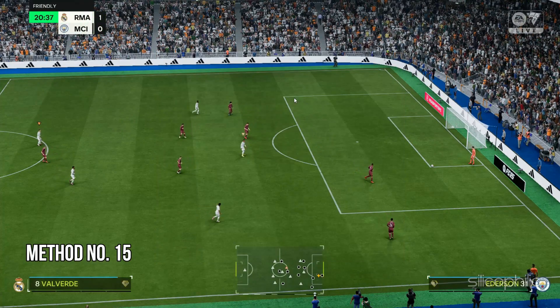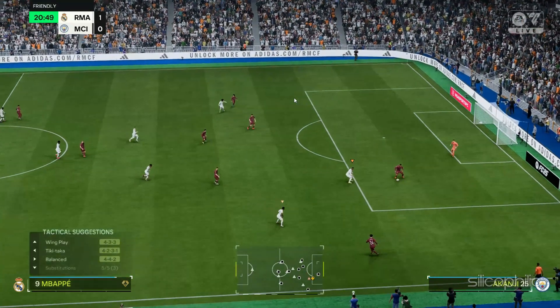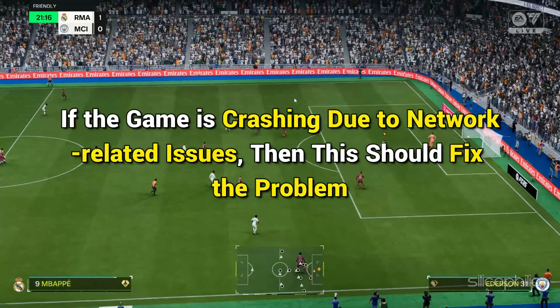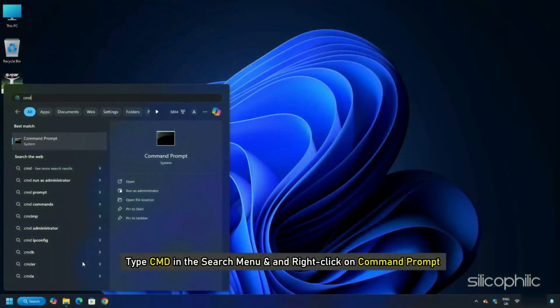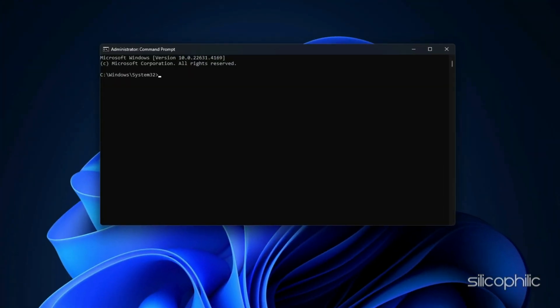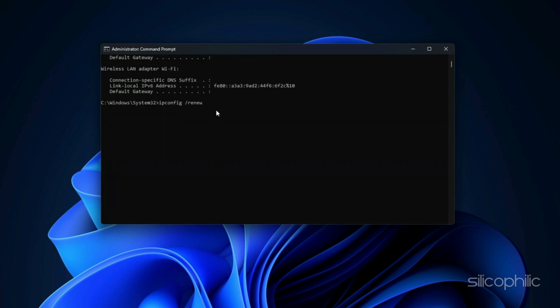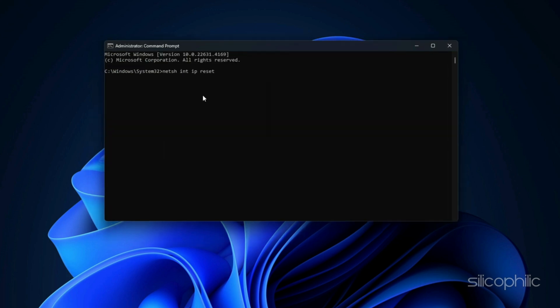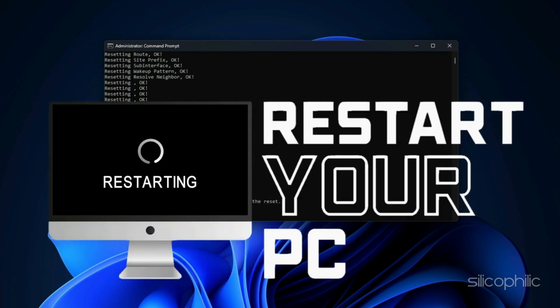Method 15: Flush DNS and Reset Winsock. Flushing the DNS will clear all DNS cache, and you can also reset the network settings. If the game is crashing due to network-related issues, this should fix the problem. Type CMD in the search menu, right-click on Command Prompt, and select Run as Administrator. Copy and paste the required commands in the Elevated Command Prompt window and press Enter after each command. Once done, restart your PC, then launch the game and check.